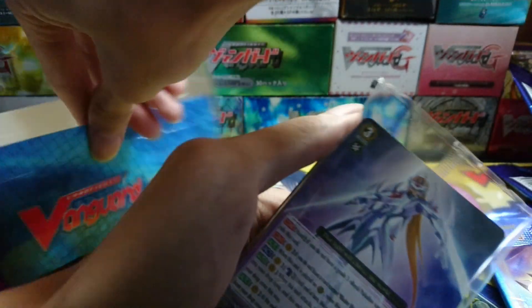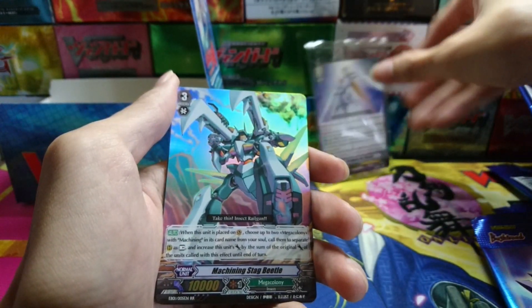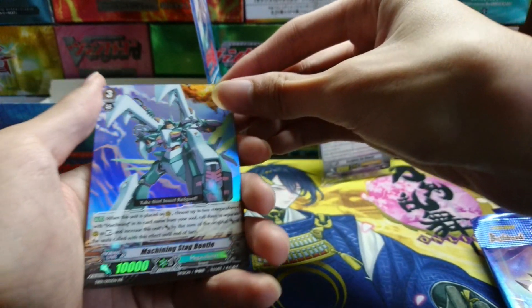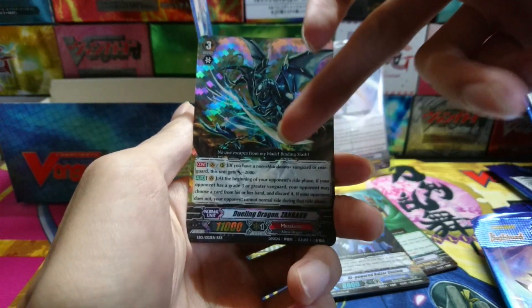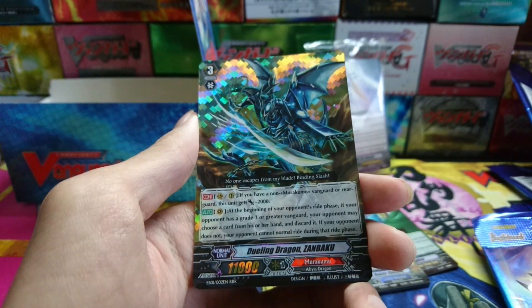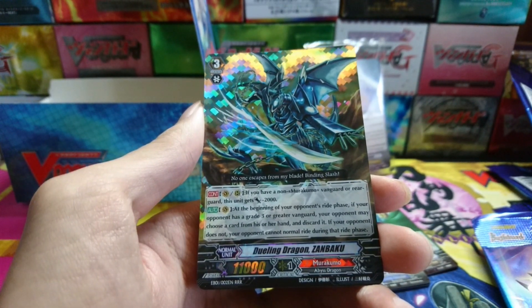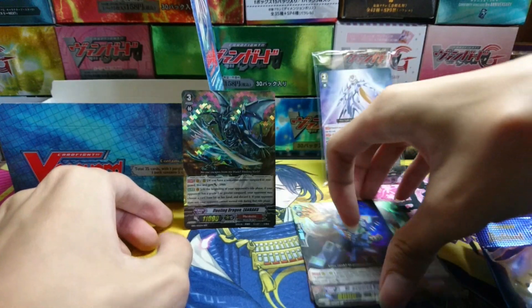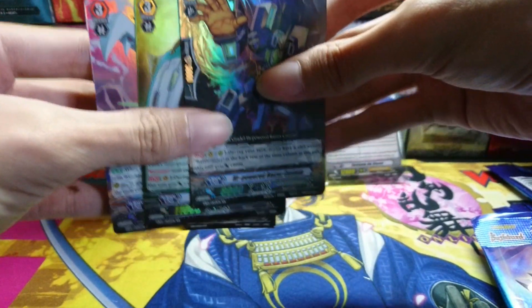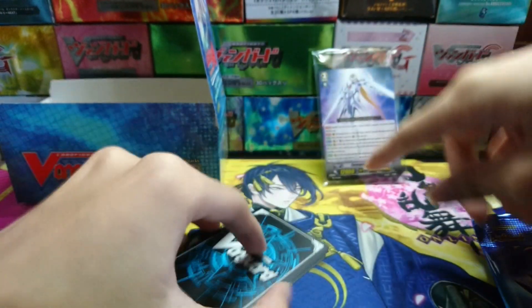That's the end of the unboxing of Extra Booster 01, the Comic Style booster. And Escapade the Blaster — I can't believe that was the promo for the box. From this box we pulled Machining Stack Beetle, Imperial Daughter, Dueling Dragon Zambaku, and High Powered Razer Custom. The one I'm most happy about is Dueling Dragon Zambaku — you have no idea. Thank you so much for watching this unboxing. I'll see you guys next time for another video — maybe another unboxing, a deck profile, or a showdown. See you next time!